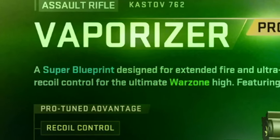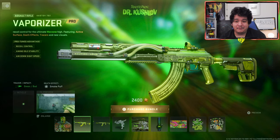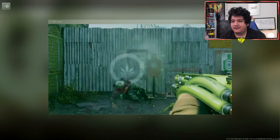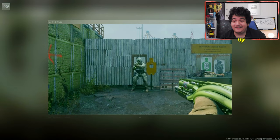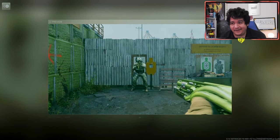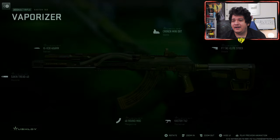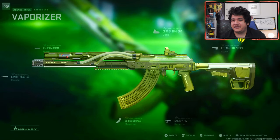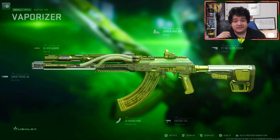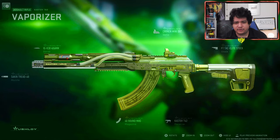It's a super blueprint according to the description. Let's look at the smoke effect on the bottom left - comes with green tracers and smoke puff effect. You get to really see the smoke puff effect right there. As you can see, it kind of leaves a nest of marijuana leaf. So that's pretty cool, and it comes with its own reticle.